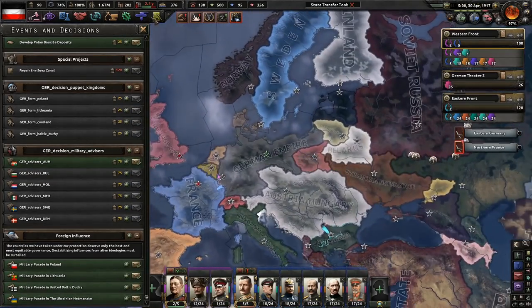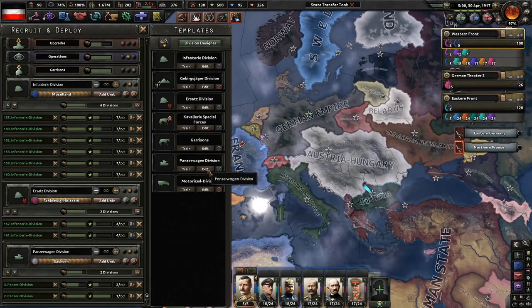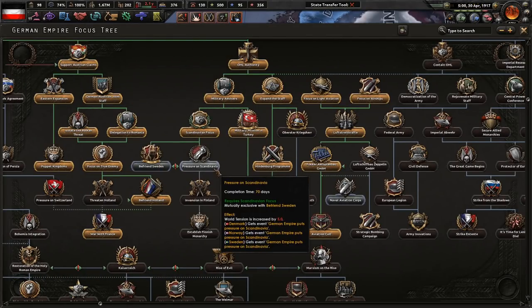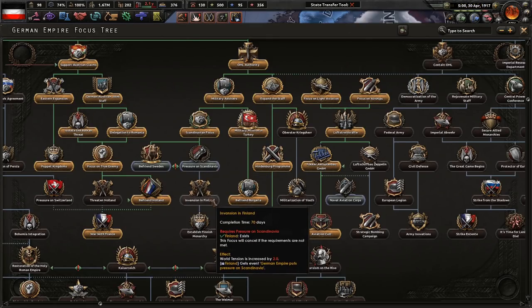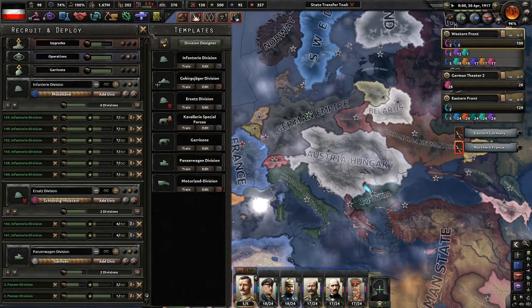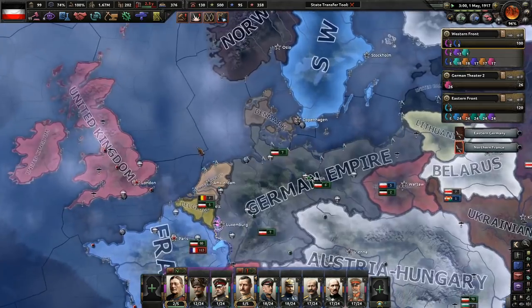I asked you guys yesterday whether we should befriend Sweden or put pressure on Scandinavia. Both sides had support, but there's just a little bit more support for putting pressure on Scandinavia, so we'll do that. If we can get at least Sweden, maybe Norway, maybe Denmark in here, I'd be totally okay with that.